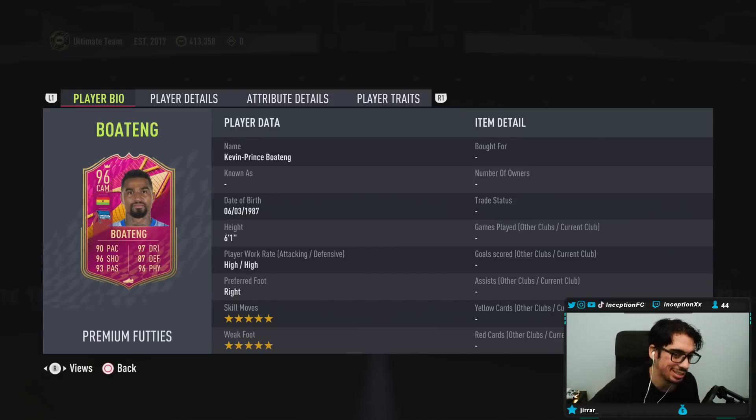But for today, we have the SBC Boateng card, which looks pretty nice for a card that is only one squad. The reason why he's one squad is obviously because of the national links as well as the club links. But EA have kind of one-upped the SBC because they put the crown on his head. The crown makes this SBC pretty sick because it gives you green links to your Bundesliga players.